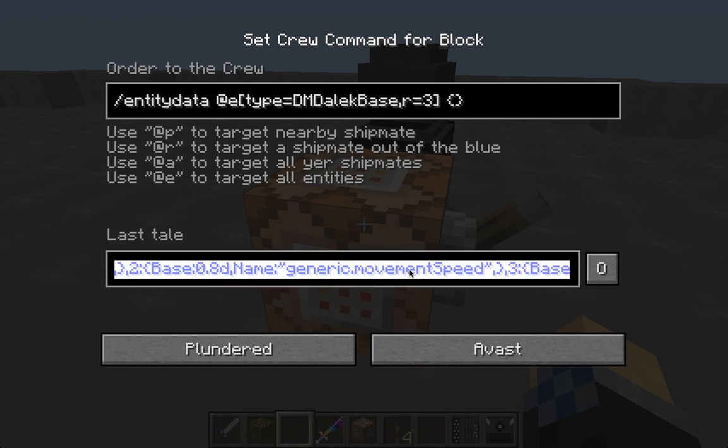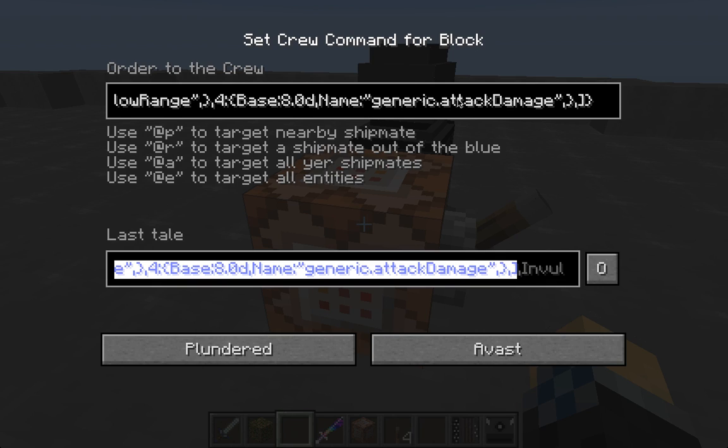Attributes contains things like the Dalek's generic max health, its follow range, its movement speed — just some of the basic characteristics of the Dalek. So highlight the entire thing; it will end with a square bracket just after generic.attackdamage, and it is just before the invulnerable tag. So you can Control or Command C to copy that, and then paste it between those curly brackets up in the command at the top.